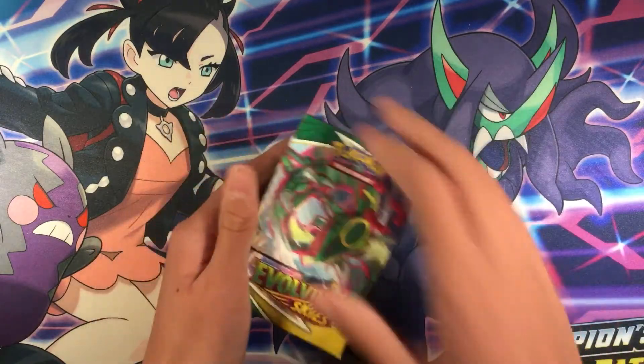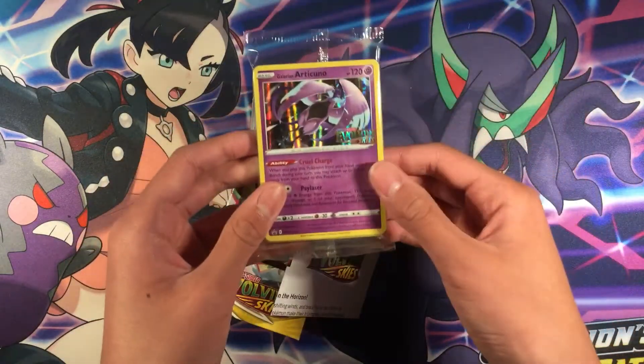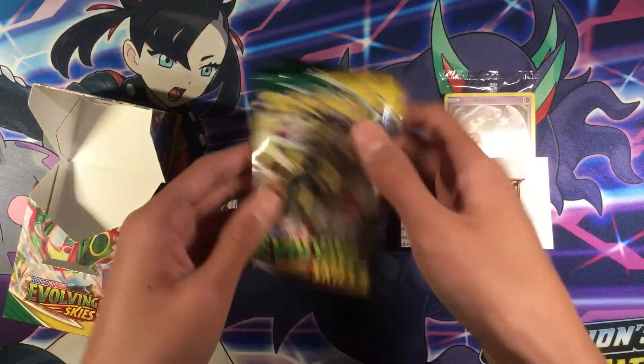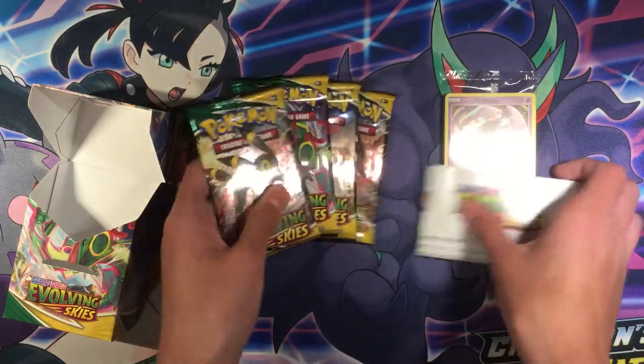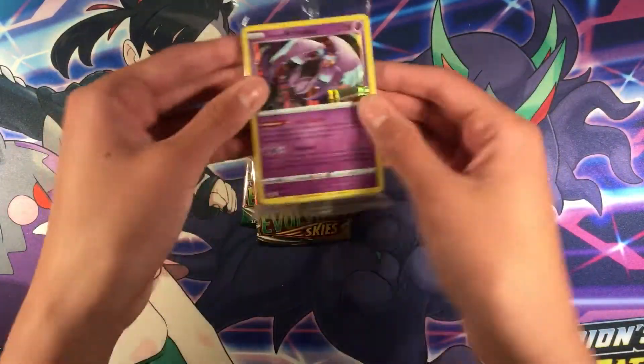So inside the box we get the Galarian Articuno deck, we got a poster, and we also get 4 packs of Evolving Skies. So let's put the poster back inside the box and let's open the deck.